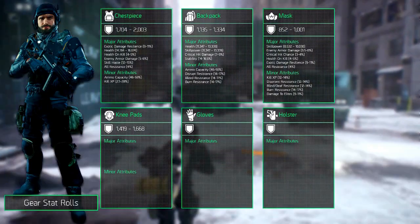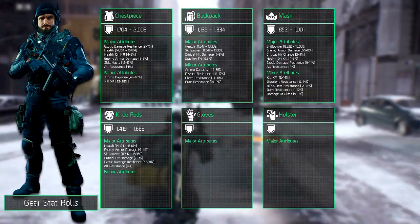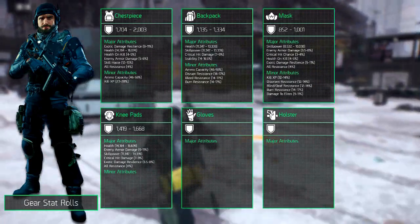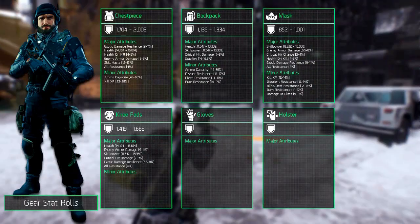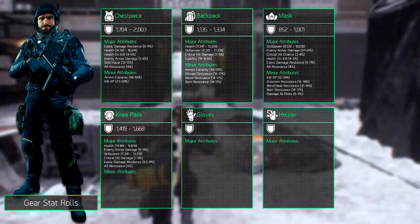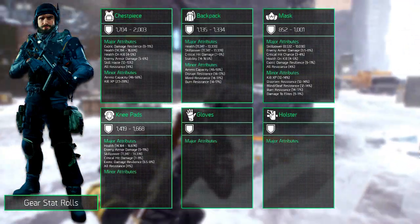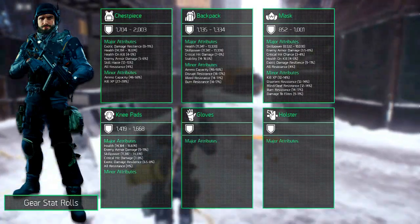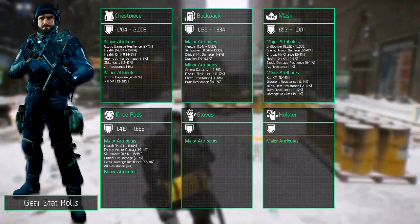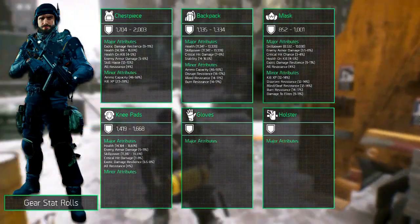You can select one major attribute and choose from multiple: health rolls between 14184 and 16674, enemy armor damage rolls between 3 and 4%, skill power at 11347 to 13339, critical hit damage at 7 to 9%, exotic damage resilience between 6.5 and 8%, and finally all resistance at 4%. The knee pads can roll 3 minor attributes.